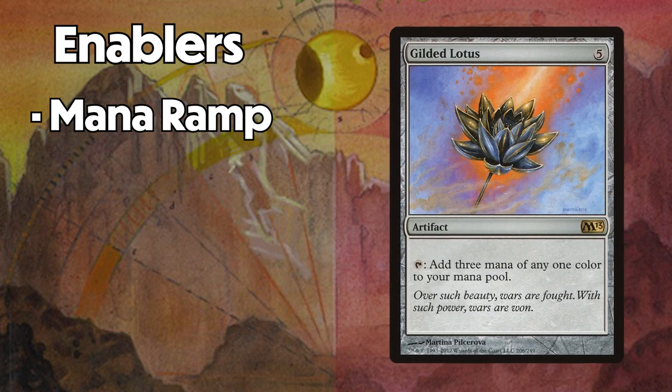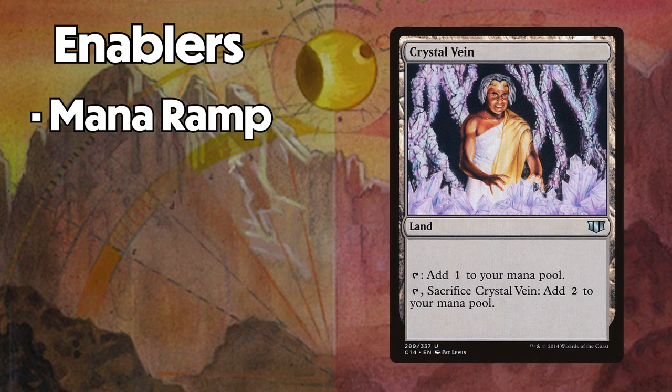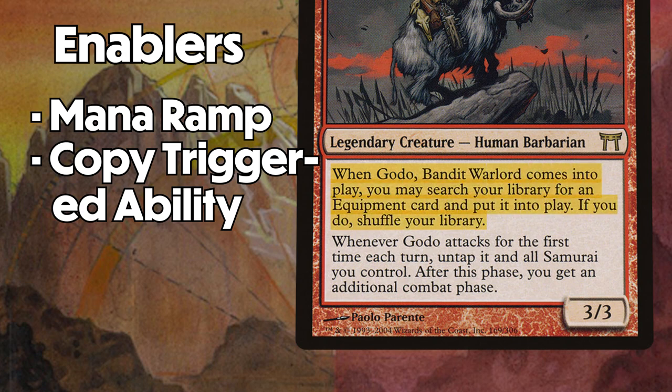You can also ramp with your lands. There are a handful of lands that produce two or more mana, even if it's just a one-shot effect. Cards like Ancient Tomb, Crystal Vane, and Dwarven Ruins are good examples of this. A more subtle way to cheat the combo out involves either copying Godot's enter the battlefield triggered ability or taking extra turns.